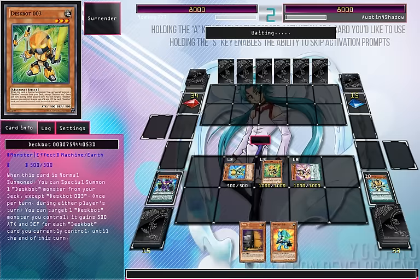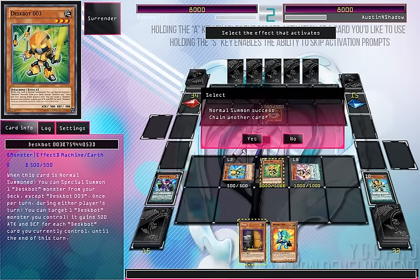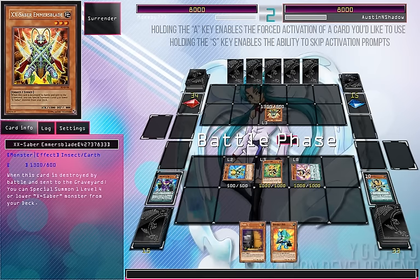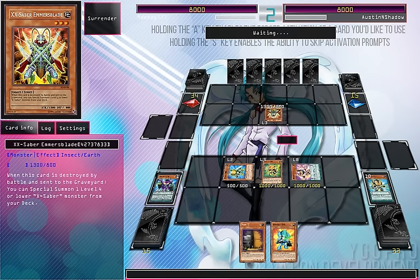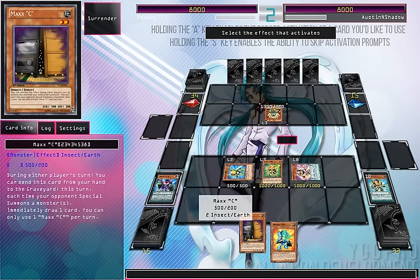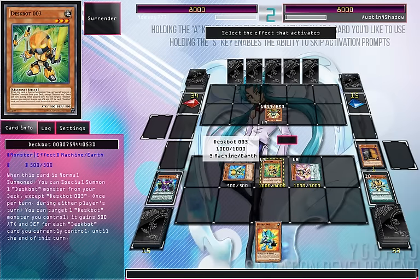Let's see what he's going to go for. He's going to be playing X-Saber. I haven't gone against X-Saber in ages. Chain link 1: Maxx C. Chain link 2 will be Dispar 3, because I need to power up my monster to make sure it doesn't die.